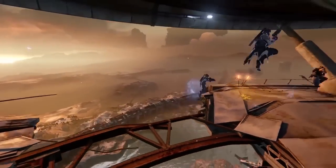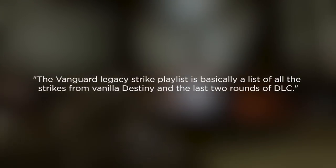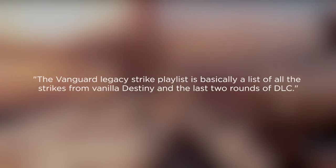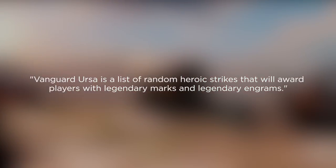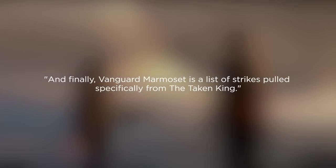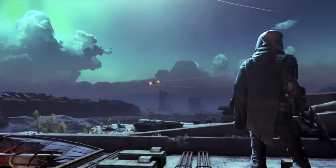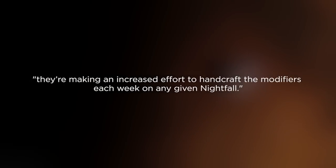With strikes we're also going to be seeing some brand new playlists and changes to the Nightfall. There's going to be the Vanguard Legacy strike playlist — basically all the strikes from vanilla Destiny, the Dark Below, and the House of Wolves in one playlist. Then there's the Ursa strike playlist, which is a list of random heroic strikes awarding players with legendary marks and legendary engrams. Finally, Vanguard Mimosa is a list of strikes all pulled specifically from The Taken King. As for the Nightfall, each week it's going to have handcrafted modifiers making it a little bit easier or harder depending on the strike.